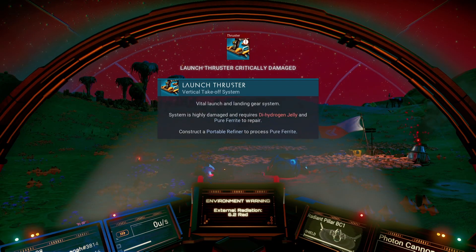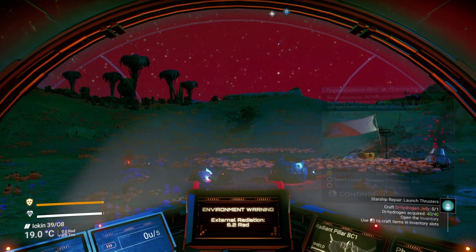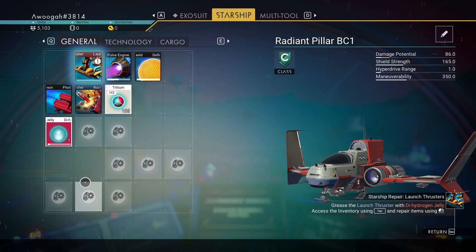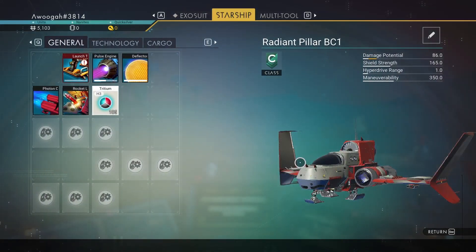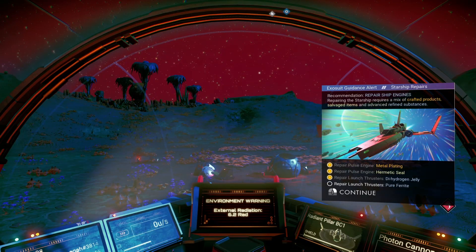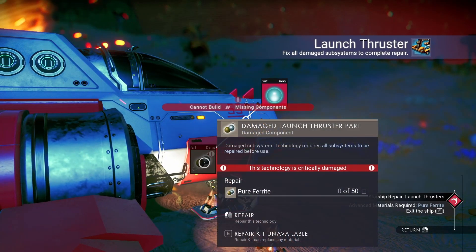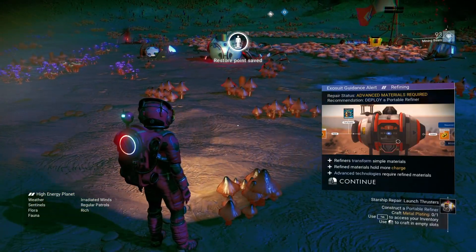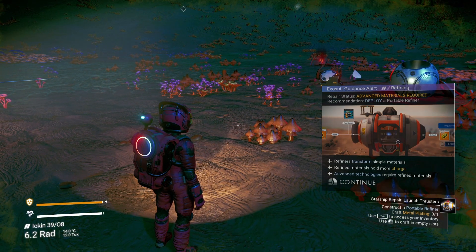What's it asking us to do? The launch thruster is critically damaged — needs dihydrogen jelly and pure ferrite. Let's click on that — how do we make dihydrogen jelly? There it is. I can stick that into the launch thruster — one thing done. We need pure ferrite. Let's check — we don't have pure ferrite. Exit the ship — we've got to construct a portable refiner.